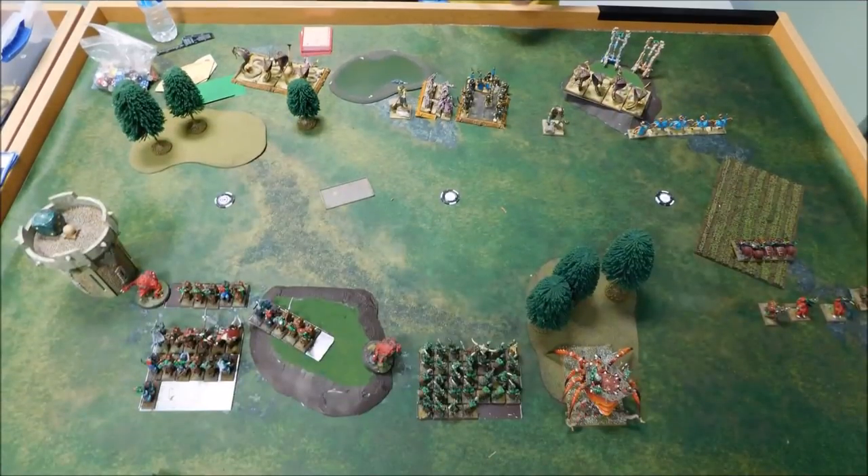Moving on to deployment — this is how we deployed. We've got two hills, a field, two woods, a tower, a lake, and a tree in the middle of nowhere. This terrain doesn't look like it matches either army — it's got this foo-foo tower over here on the left, it's all green.